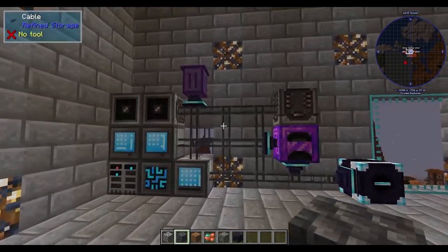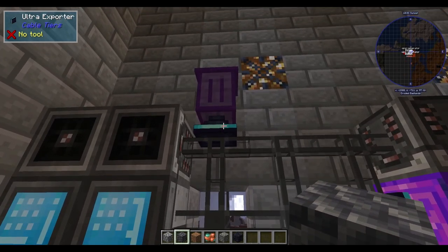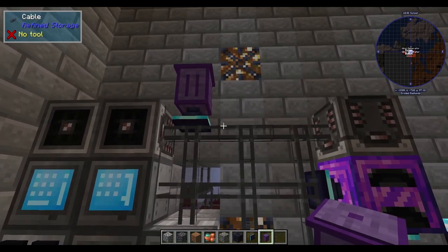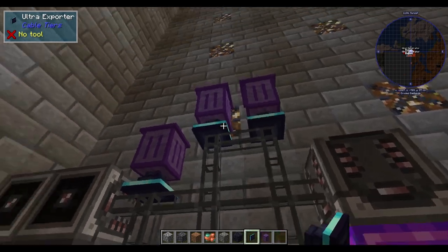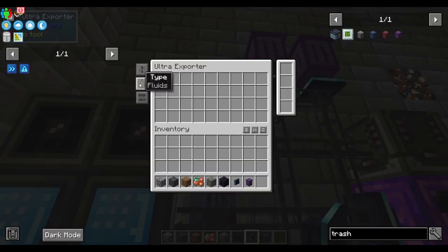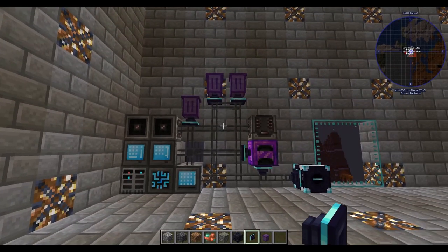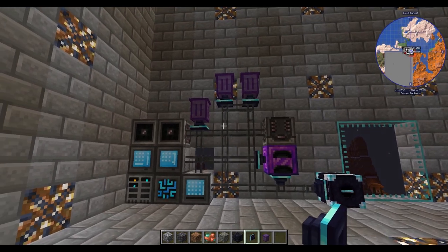If you want extra options you can always put in more trash cans — that's one of the best things to do. I also kind of like the look of it. You put in another one and another one, and there it is — that's your trash setup. You can have some for fluids and some for items, perfectly fine.